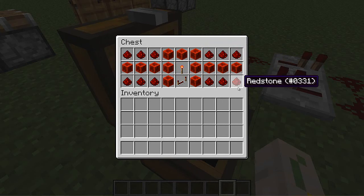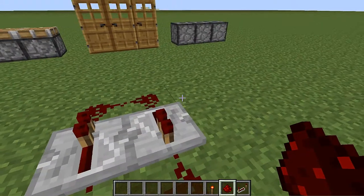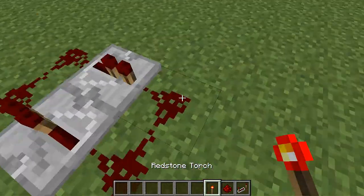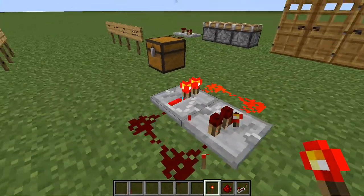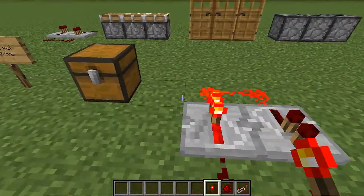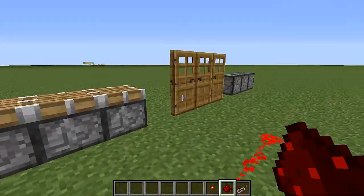On the chest, here are the things we need to actually set up the clock — you just need a repeater, redstone, and a torch. All this other stuff is just to make it look cool. This is the clock: you place a torch and take it away right away really quick. And bam, you have your own redstone clock. From there, just easily pull the redstone all the way to the items.